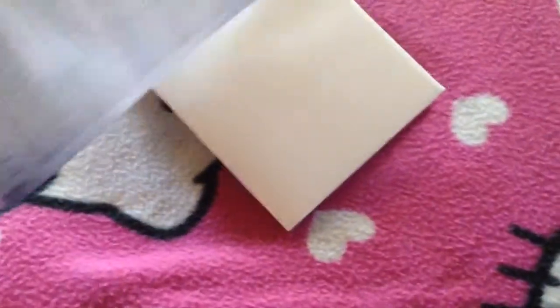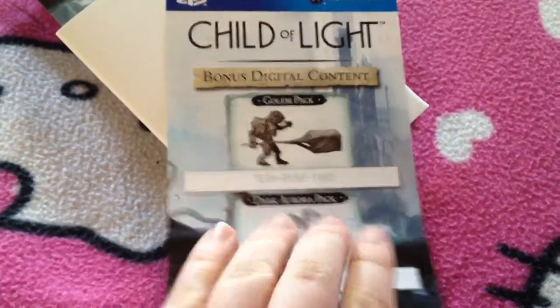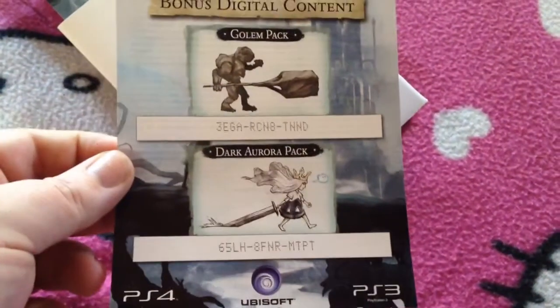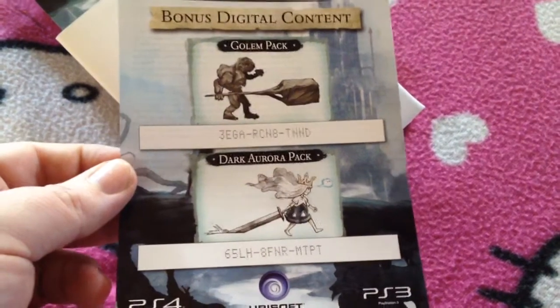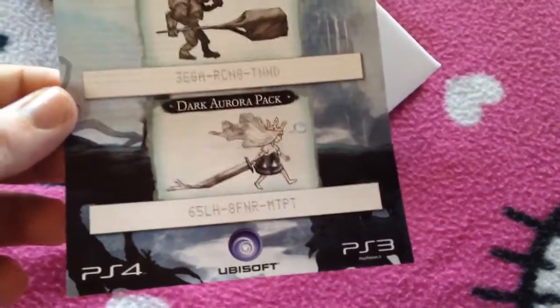So there's the game. I've shown the code anyway there, so what I'll do is I'll register the codes before I upload the video, so I've actually got it. But that's a Dark Aurora pack, which is a costume by the looks of it. And a Golem pack - I've no idea what Golem is, I'll take it he's a friend of some sort that helps you fight.